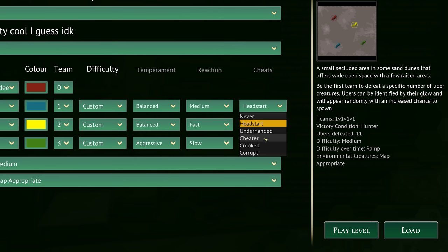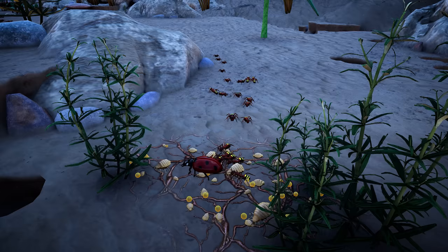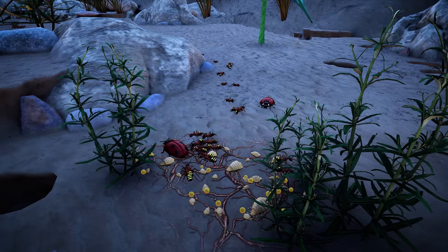By default, AI colonies get a head start on resources and building, but that can be disabled. The new modular AI system is very adaptable and expandable, and it will continue to be an area of developmental tweaking for the remainder of the project.